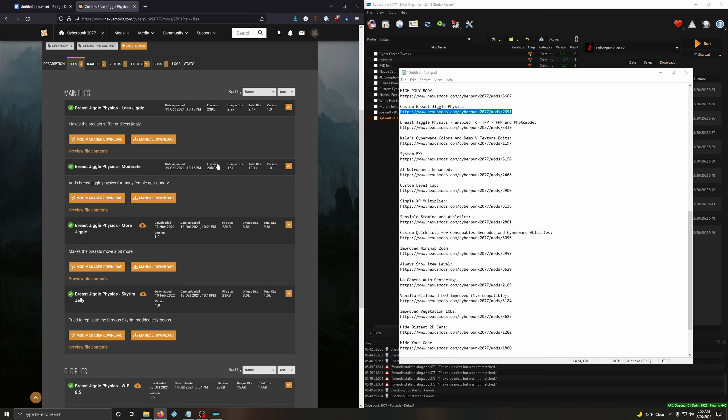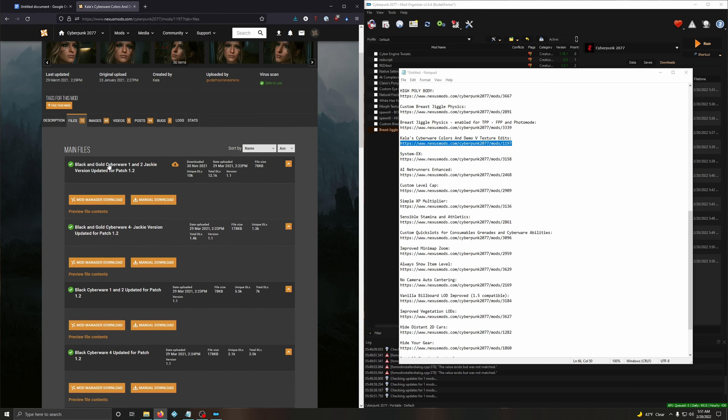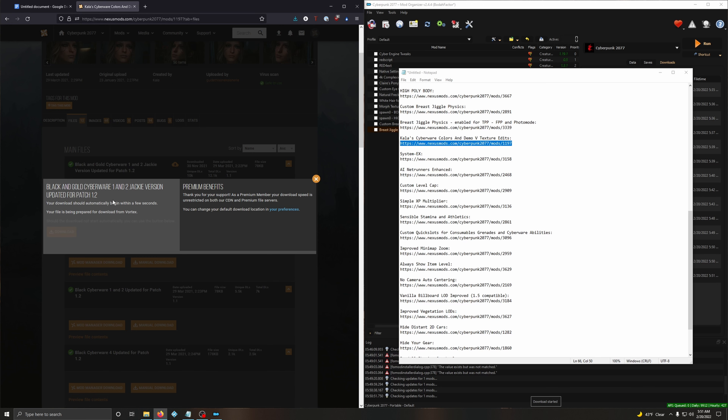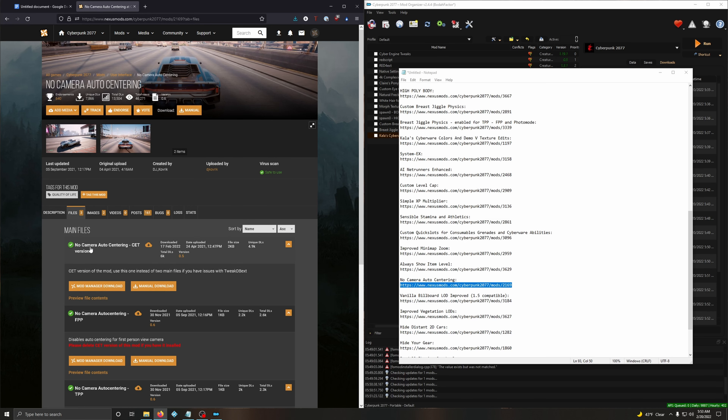For the Breast Jiggle Physics, go with whatever you want - you can't choose anything wrong. With Kala Cyberware Colors and Demo V Texture Edits, it kind of doesn't matter either - I just go with the first one, the black and gold option. Just Mod Manager Download and go. For No Camera Auto-Centering, go with the very first option - No Camera Auto Centering CET version.